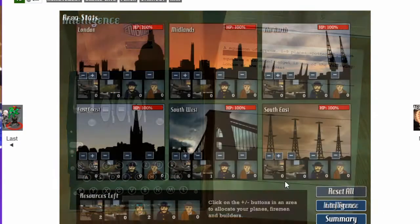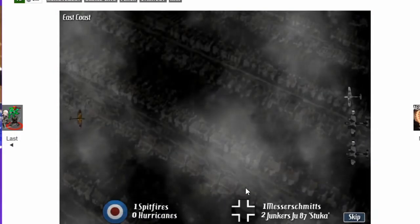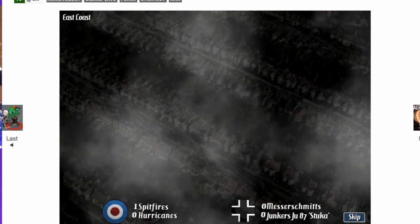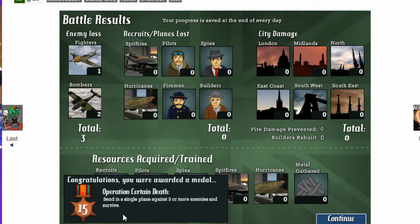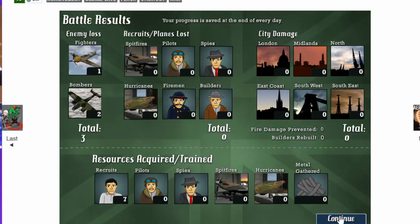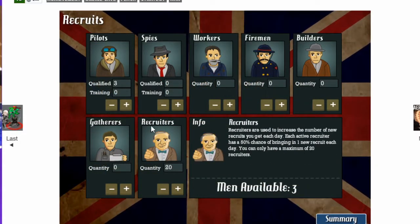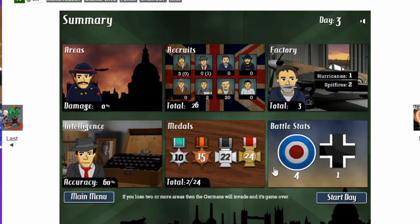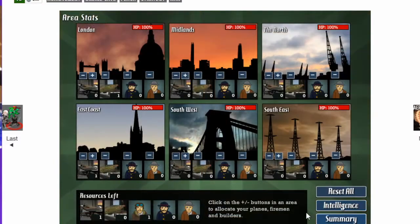Intel update. London or east coast? Let's put one to London, one to the east coast. It's the east coast — three enemy planes versus my guy. My Spitfire took all of them down! I got a medal. Nobody died. I got seven more men. Let's max out the recruitment. Now I can't recruit anymore, so I want to focus on building. Two builders, one for spy training. We're blind as a bat, so I might as well just put one everywhere I can.